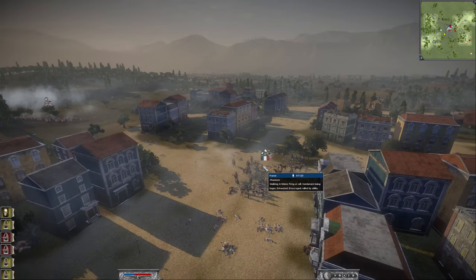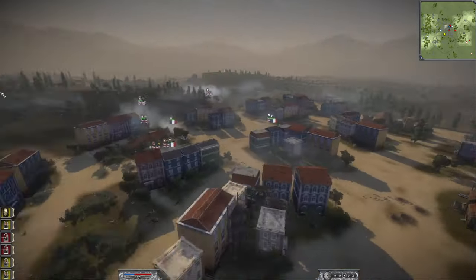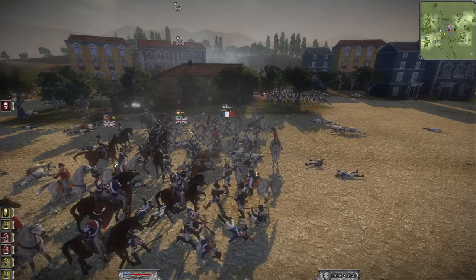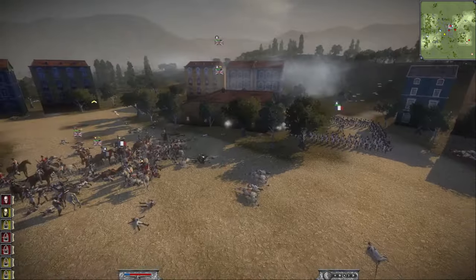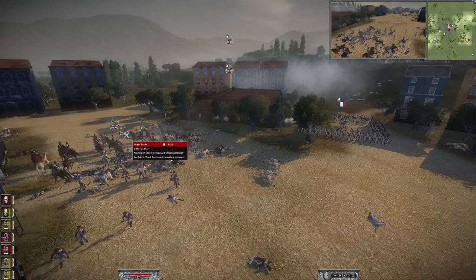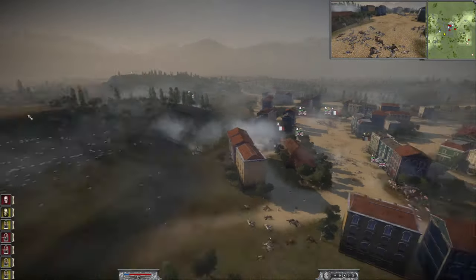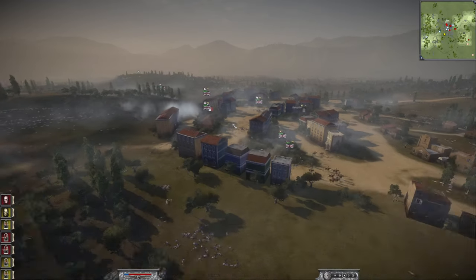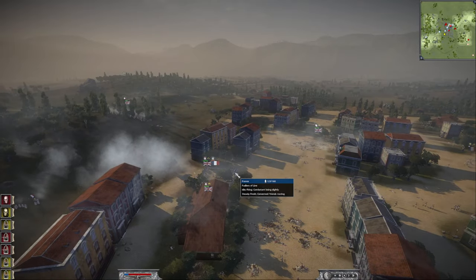That's a major micro error on my part — that charge into the Young Guard would have been a completely different story if I'd gotten them in square. We do kill their general, and I was thinking the Coldstream Guards might route then, but no — they're Coldstream Guards. I was so panicked that I missed the Lifeguards' charge into the chasseur. Marshal Soult gets into the action but he also dies, which is a big problem. His general staff didn't route though — they seemed to have really good morale throughout the whole battle.